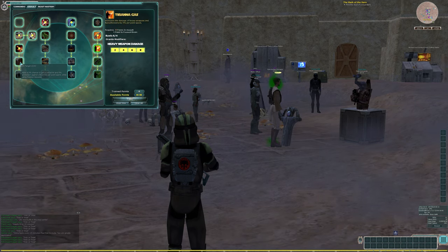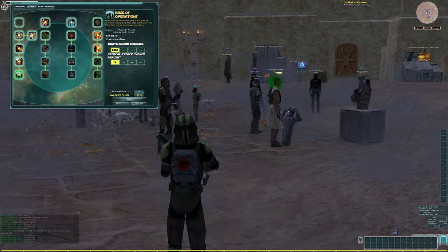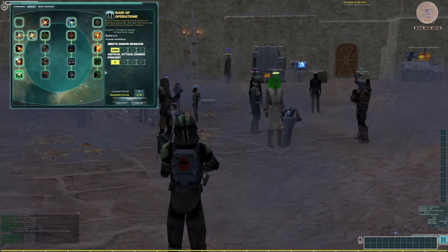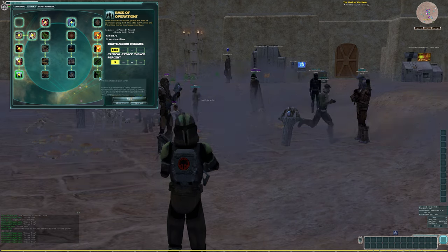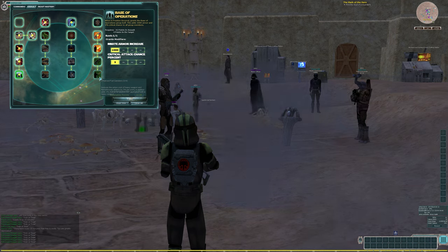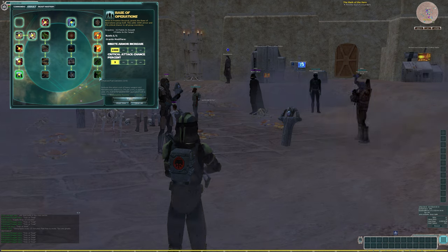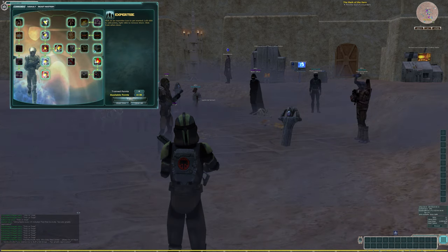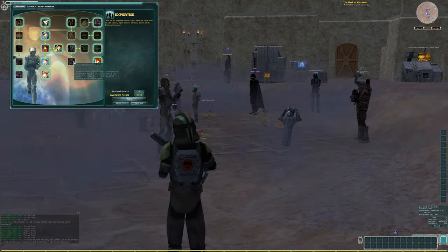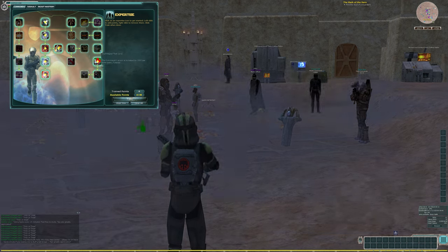It's going to allow us to solo a significant amount of PvE content. Now, we can either go Lethal Beam and take this, which is a great ability — it reduces the action cost of heavy weapon and flamethrower attacks by five percent per point, and it adds a one percent chance for passive DoT application, which is really good — or we can come over here and take Riddle Armor with your last four points, which I consider to be a little bit more PvP, or you can take You'll Regret That.